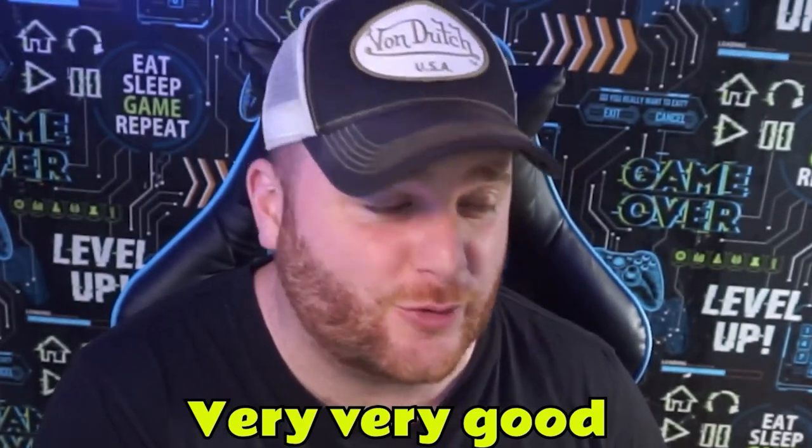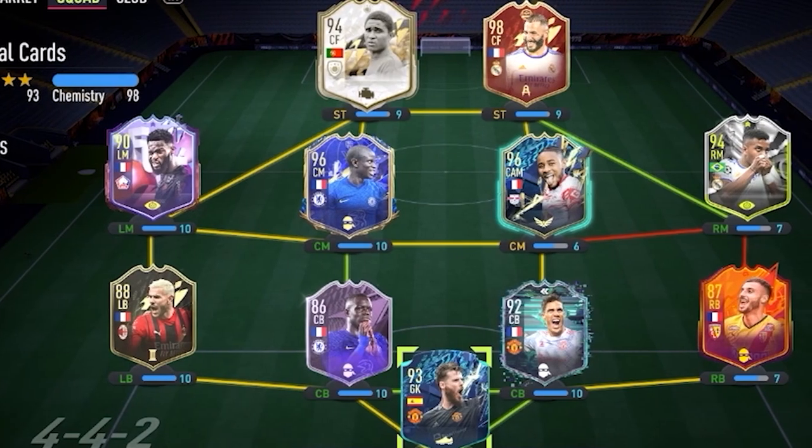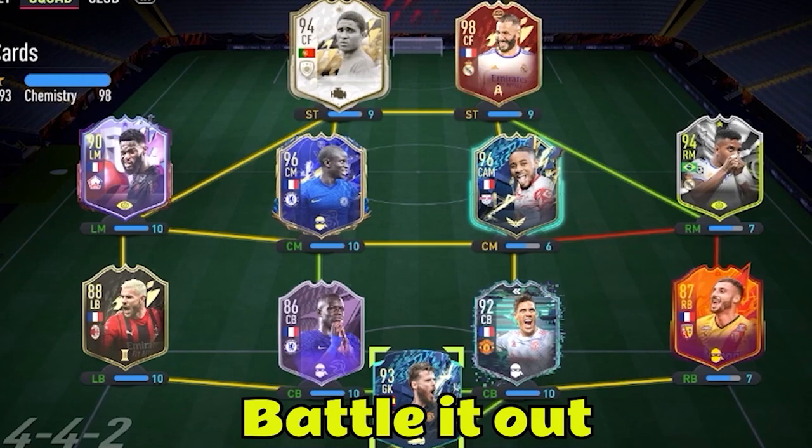Going next to Varane is a card you don't see very often at all, but it's very good — it is Saar, and it is an objective card, which is just like a league player to believe in. The final piece of the puzzle is the goalkeeper position, and this player got the player of the season built for their team. You might have guessed it — it's none other than David De Gea.